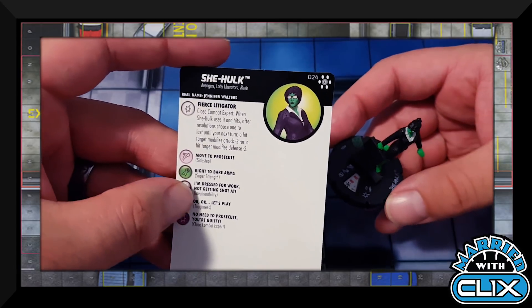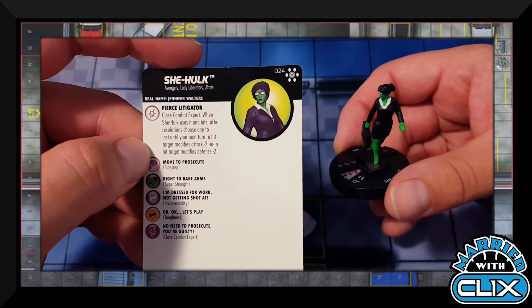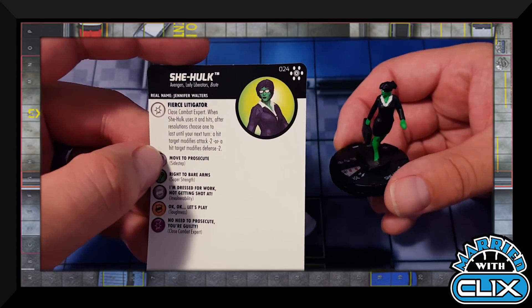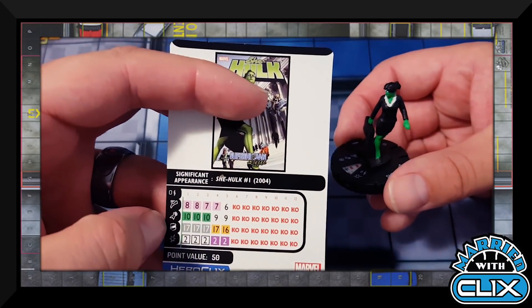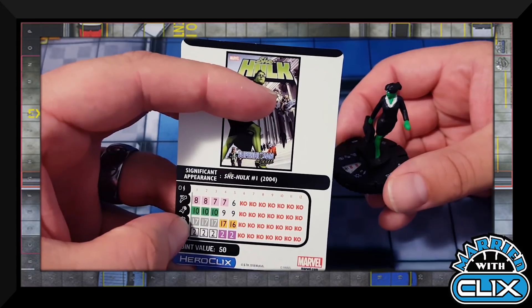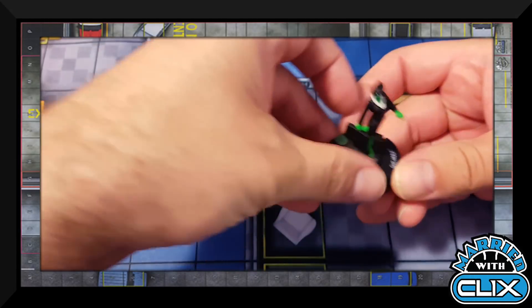She-Hulk has Avengers, Lady Liberators, and Brute keywords. Her 'Fierce Litigator' trait is Close Combat Expert — when she hits, after resolutions choose one effect until your next turn: a hit target modifies attack by minus two, or modifies defense by minus two. At 50 points with Super Strength it's a decent character, though Super Strength no longer works with Close Combat Expert. She's an okay character at 50 points.